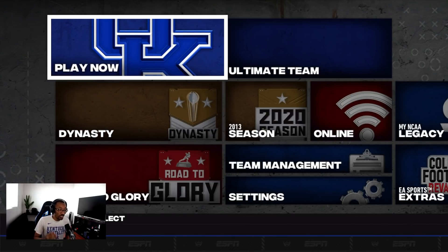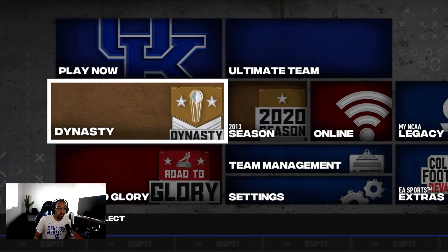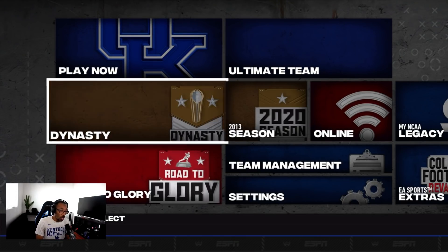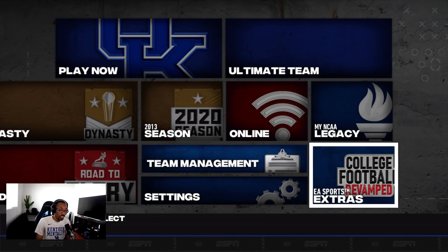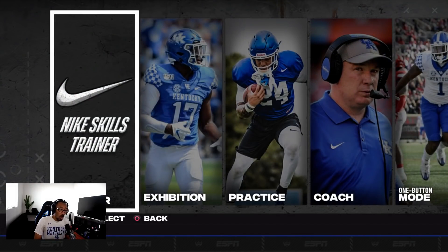You can see the menu already looks slightly different. This is the College Football Revamped mod, and it's on all platforms — I'm playing it on PC, but you can get it for the Xbox 360 and the PS3. The easiest way for me was through PC. All of the logos have been changed, which is definitely cool to see.